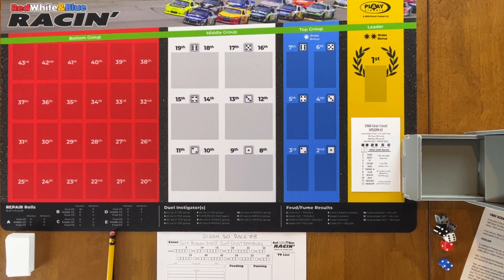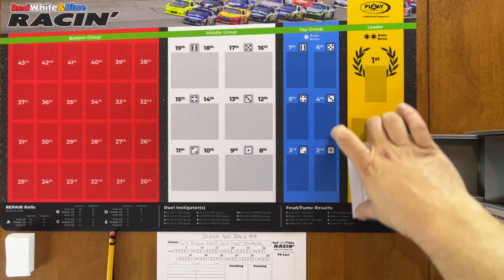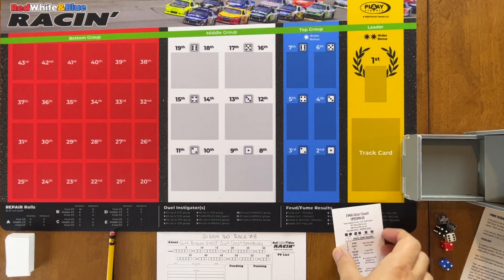Hello and welcome to Hexed Encountered. My name's Joe. Today we'll be continuing our series with Red, White, and Blue Racing from Play Games and the SCRAM 1960 season. This is race number eight as part of my test run for the Mythic Sports Universe, and we will be doing our first 500-mile race. This will be the Gulf Breeze 500 at Gulf Coast Speedway. Here's the track card — we'll review this really quick.